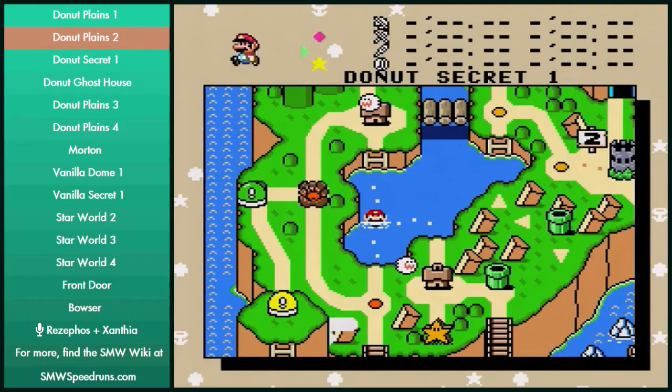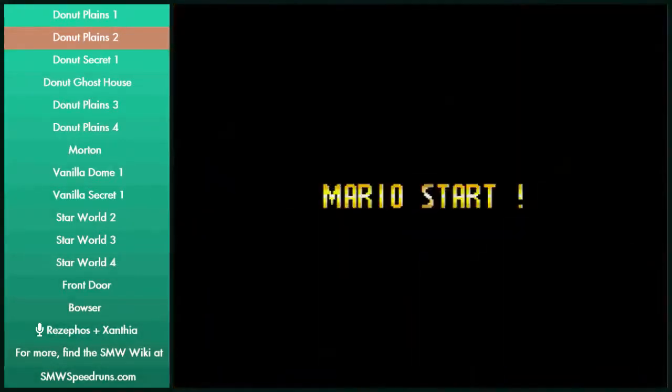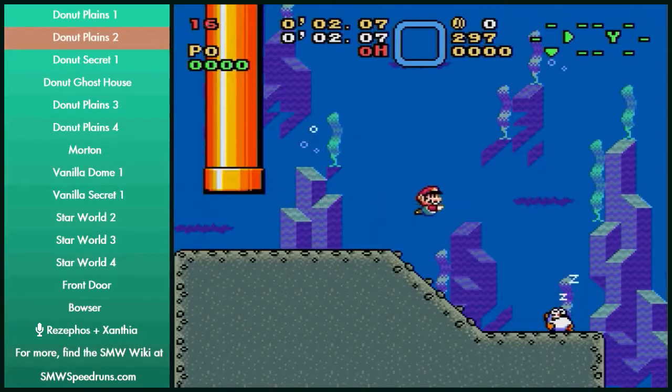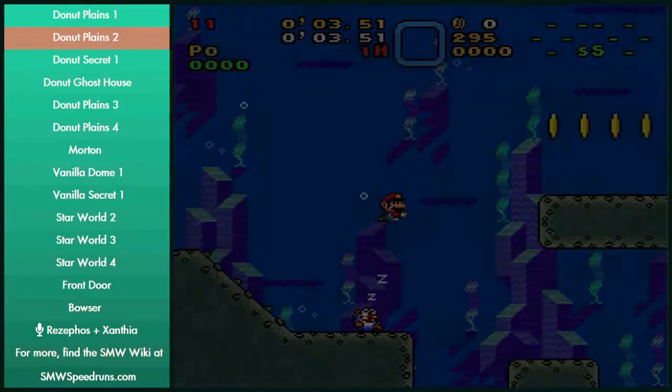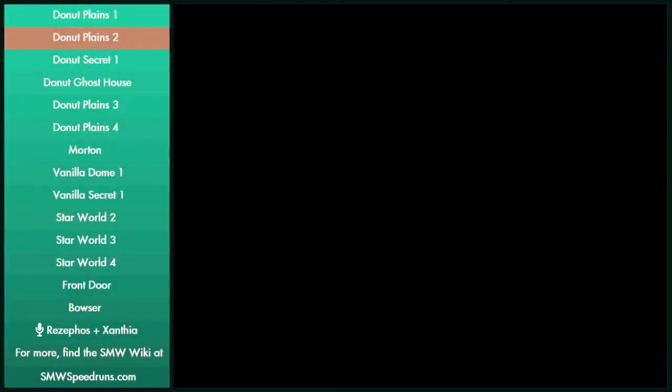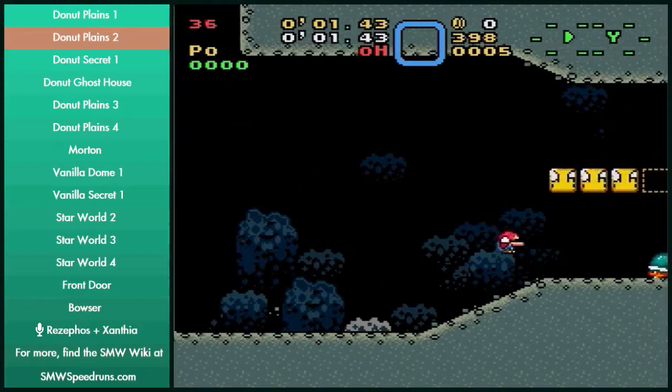Is there a T-Speed? Can you get T-Speed with that? Yeah, you can — you can kind of jump back and forth. Donut Planes 2 is just a simple autoscroller and there's not much to say about that.